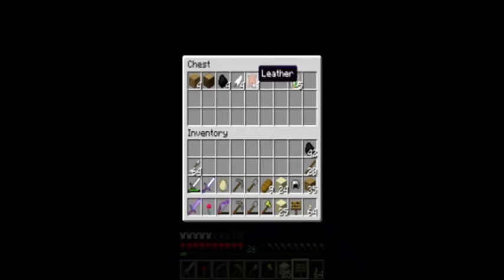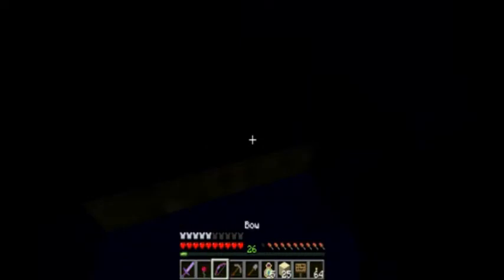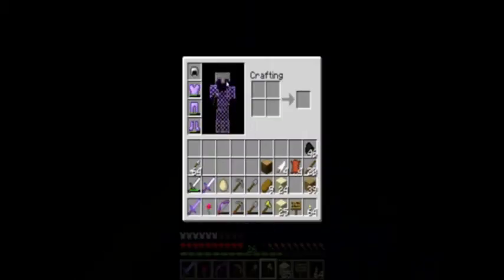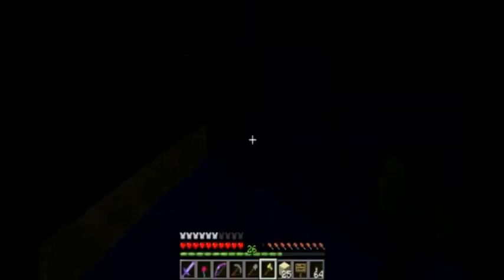Iron helmet, an egg, leather, feather, coal, and wood. We'll go ahead and take this — just take it. There we go. Let's stick on that iron helmet. That'll up my armor a little bit.